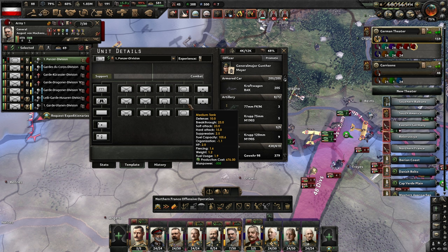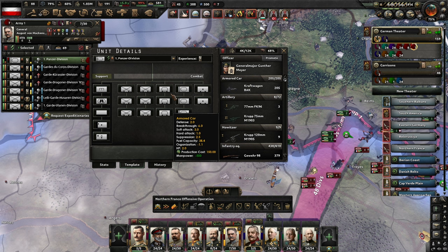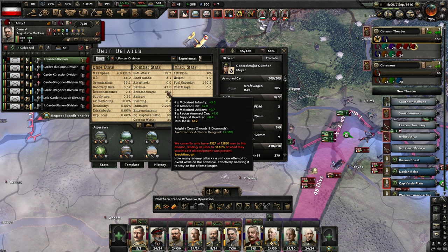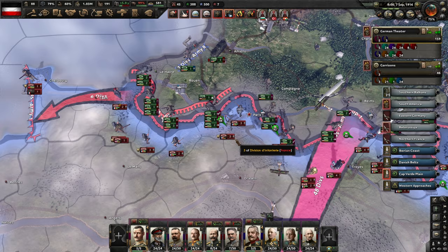I'm going to swap these armored cars out for light tanks, and probably one of the medium tank ones too — so we have four light and two medium. I think that's going to be a good composition to switch all of these over to. Just make really cheap light tanks to fill out the divisions; they are mainly here for their breakthrough, of course.